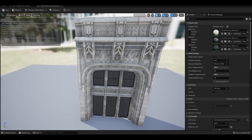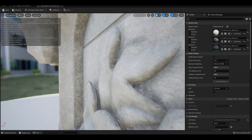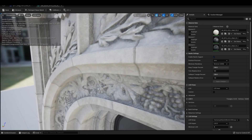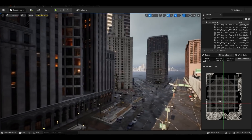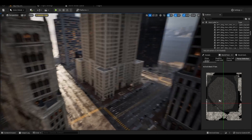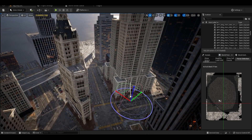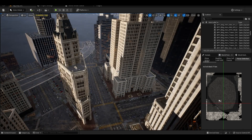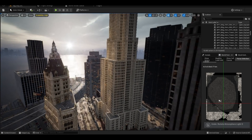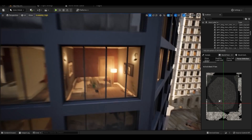You can expect different kinds of outputs based on the number of hours you can put into a project. I think this Matrix City kind of answers the slightly higher end of the question — which is, when you've got a relatively large team who have the ability to build custom tools and pipelines, what can you make? And I mean, just look at it. It's massive, and really, really high fidelity. They put a tremendous amount of detail into these buildings given the city size.